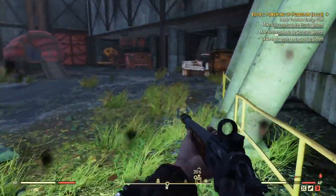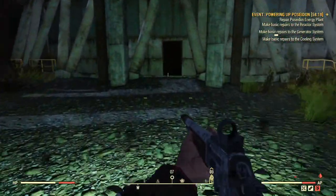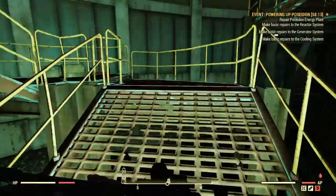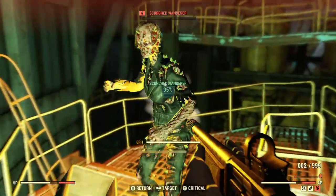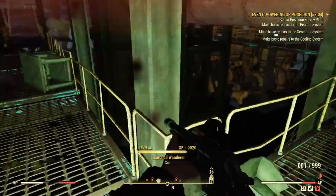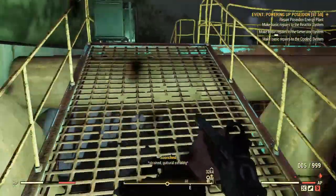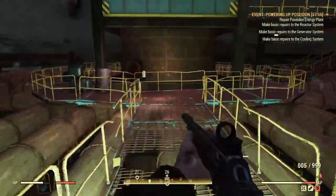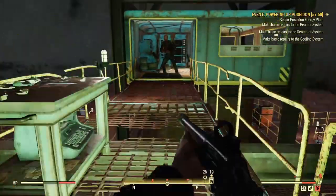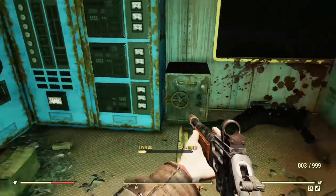Exit the same way you came in and go to the next reactor right beside it. Go through the doorway, up the stairs — the first cap stash is right there. From there go on down to the left and keep following it all the way to the top. In this room it should be on top of the safe, but it got knocked down for me.